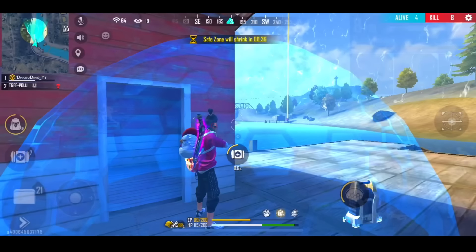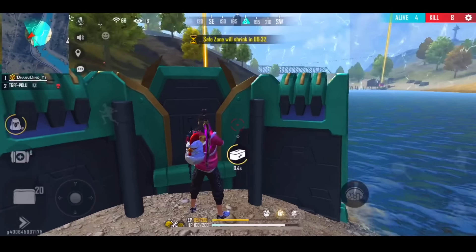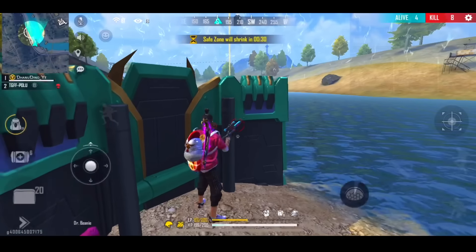If you choose two things, you can choose your teammates. You can help with 4 different things. If you choose your teammates, you can play the gameplay. After that, I move on to the zone — I'm going to get the center.